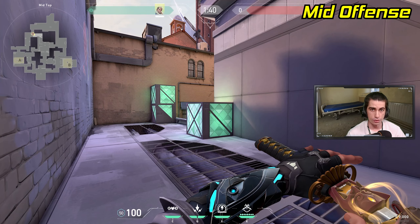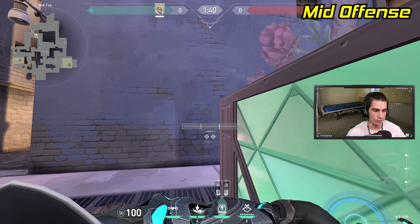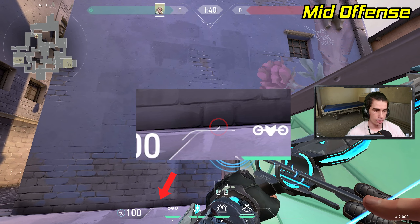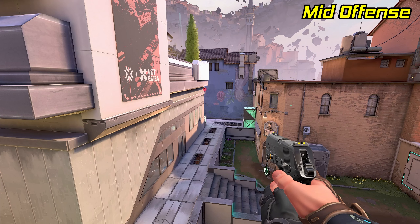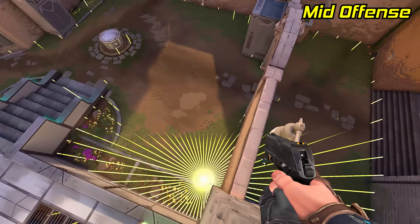Now if you want to learn an arrow to reveal mid, stand right in the corner of this box on cat, turn around, pull out your recon and look for this brick in the bottom of the wall. Line up this little curved line in your HUD right on the bottom of that brick and do a one bounce full charge. The arrow will fly right across mid and land on the roof above cat, which reveals cat, close mid and even some of market.